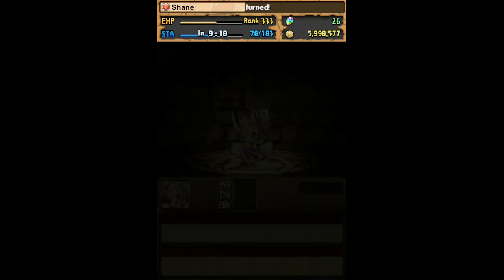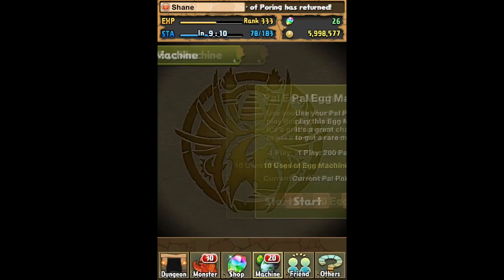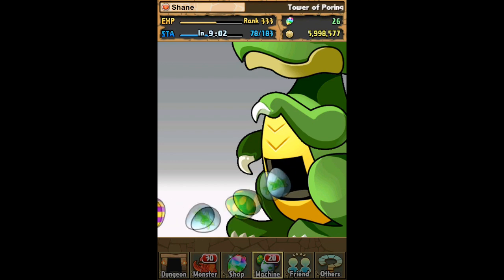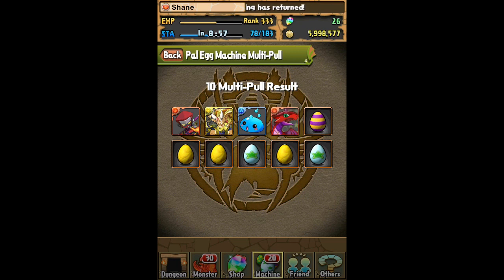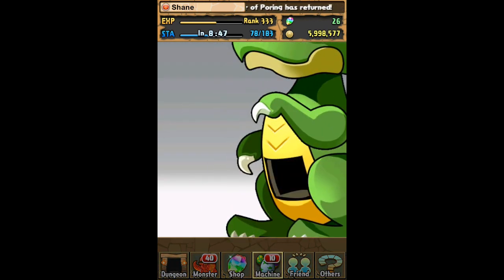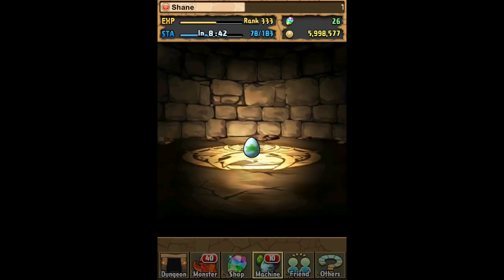In Puzzle and Dragons you have events that go on every other week, some for two weeks. During these events, something will happen to the PAL egg machine. There are times where super king dragons will show up, other times where tamadra will be included — the little guy you use to awaken your monsters. And there are times where rare evo materials will appear in the PAL machine.